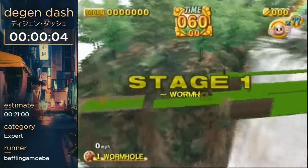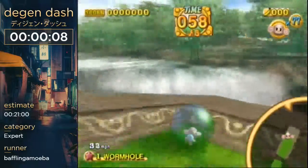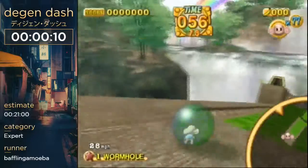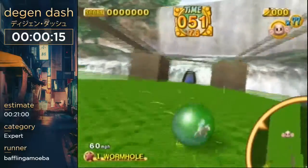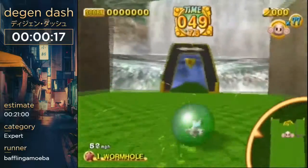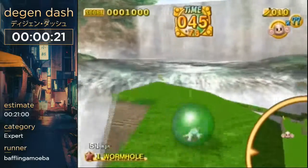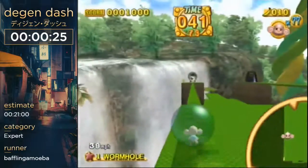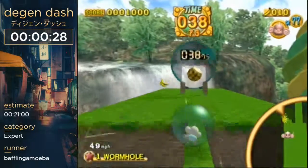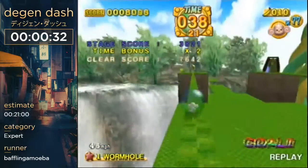So, straight away on this first stage I'm going to be trying to get a pretty difficult skip. If you're doing attempts of this run, you normally just reset for this, and I completely missed it. Nice quick lesson for Monkey Ball there. Collision is your best friend and your worst enemy. I completely skipped over the corner there, and I really wanted to get a clip up straight to the goal. I have to take the long way around — it cost me 10 seconds.